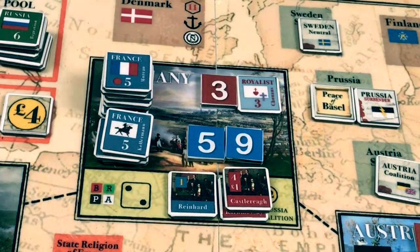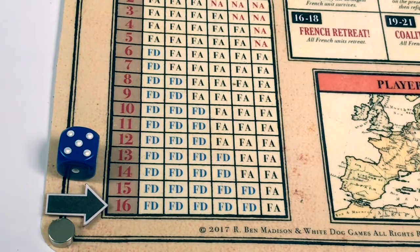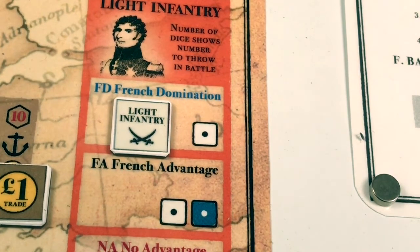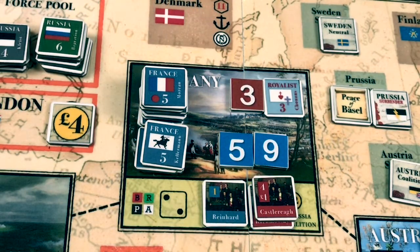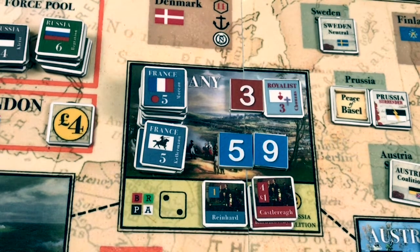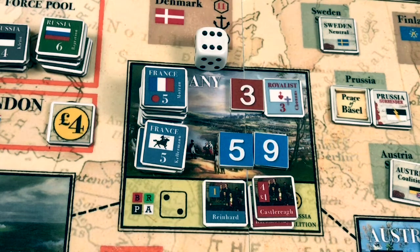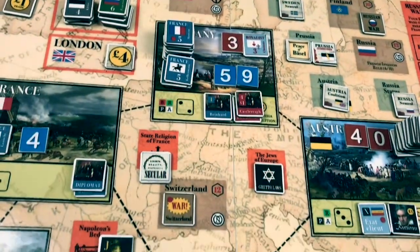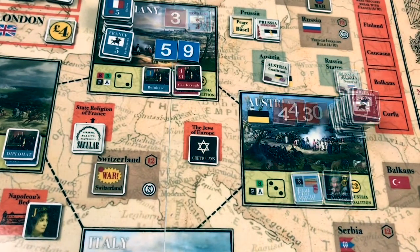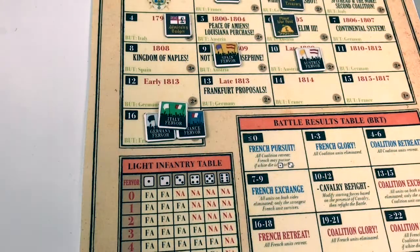We go to the light infantry table. French fervor is at the maximum level of 16. We roll 1d6 — the roll is a five, French domination. One die will be rolled — if the white die is a one or two, we'll have another pursuit where the French actually follow the retreating royalists. We roll 1d6 — result is a six — French pursuit, but the French will not actually pursue the royalists in their retreat. The royalists retreat to an adjacent nation and can't retreat into France, so the only other nation is Austria. The French do not follow, and that is the end of the battle phase. German fervor cannot be increased beyond 16.